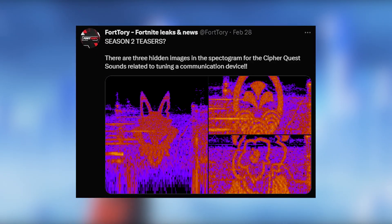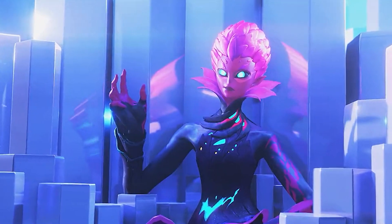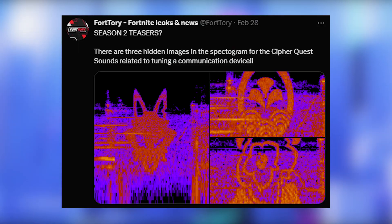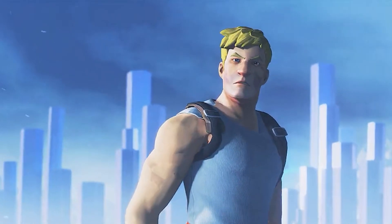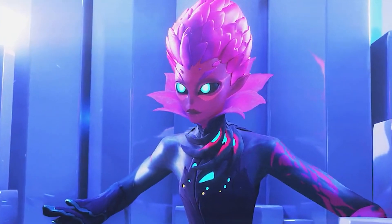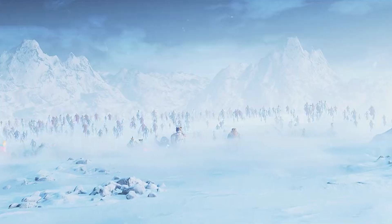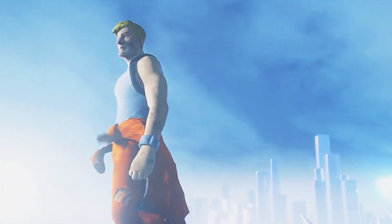There are three hidden images in the spectrogram for the Cypher quests — brand new quests coming to Fortnite — and these sounds relate to a tuning communication device. If you look closely, one of the images looks like a Seven helmet, and more specifically it looks like the Legend, which makes me wonder what role he will actually play going into next season.